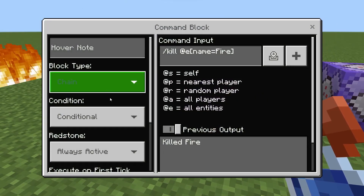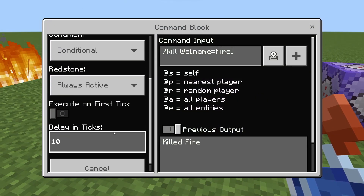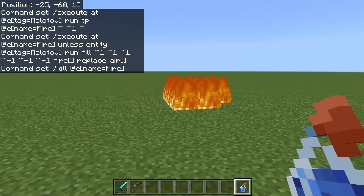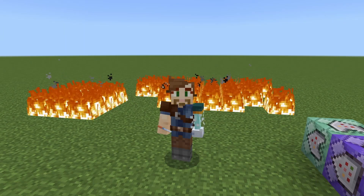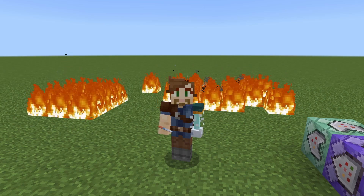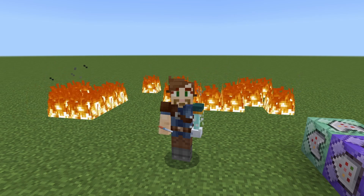And then lastly, chain conditional always active, and this one has a small delay of 10 ticks: I'm going to do slash kill at E name equals fire. And that'll get rid of the armor stand in the fire so you don't sit there and listen to it. Don't miss out on my other updated command hacks for 1.19.70 — they are running better than ever. This is BrownCode67, I'll catch you next time.